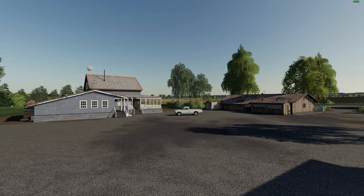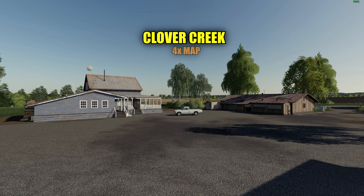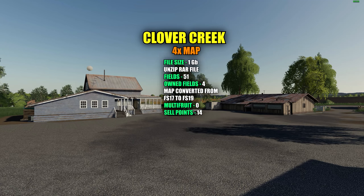When you start up your map, this will be your starting position. This is the Clover Creek version 1.0 4x map — file size is 1 gigabyte. It comes as a RAR file; open it up and take out the 4 zip folders inside. One is the map, and three are for storage for your grains, root crops, and straw. There are 51 fields on this map, 4 of which you own. This is a Farming Simulator 17 map converted to Farming Simulator 19. There's no multi-fruits, and there are 14 different sell points.